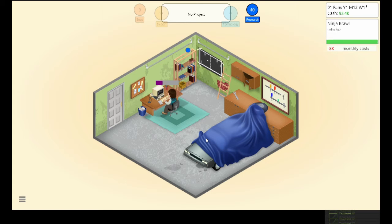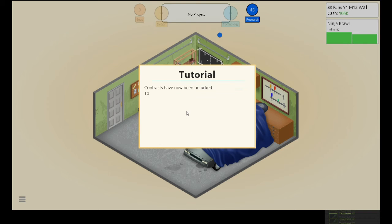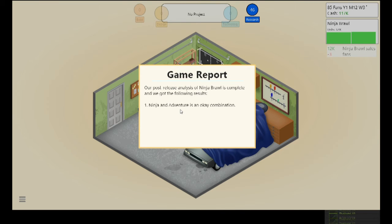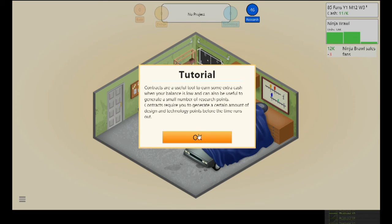Let's generate a game report — 3.25 average score, much lower than I expected. Contract work has been unlocked, which is pretty cool. Contract work gives you extra research points as well as money, so if you need research points for a new game genre you can do them. The report says: Ninja and adventure is an okay combination, and gameplay isn't very important for adventures. PC is great — adventure games on PC are good.